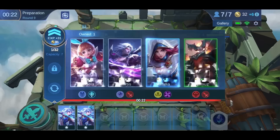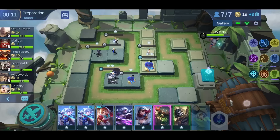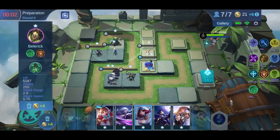I didn't lose — time to buy Angela, maybe buy one Mortis and one Natalya. I got Belerick and Khufra, perfect. Time to sell the old units. Natalya for the stun meanwhile. I'm going to sell stuff to make my life easier.